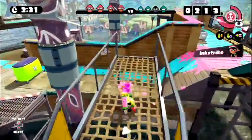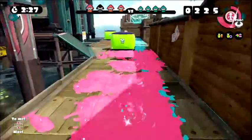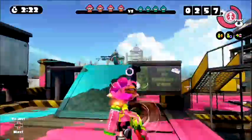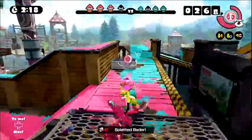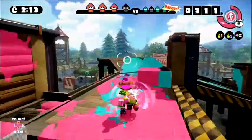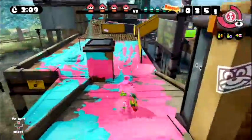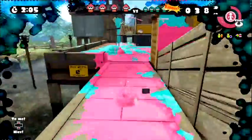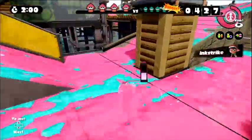The sub weapon is the Splat Bomb. The Splat Bombs are okay. This E-liter has a very slow reaction time. Nice change of pace. The Bubbler is so awesome — it protects you from anything, aside from the back of course. Anything above it — you can't get me now.